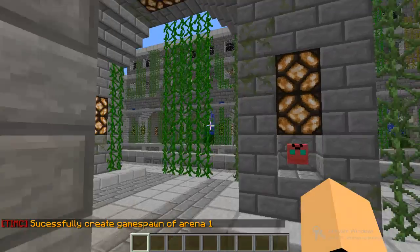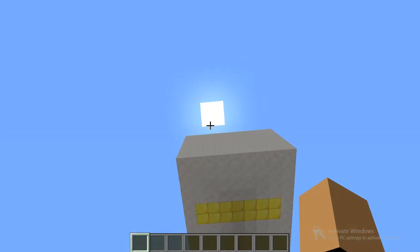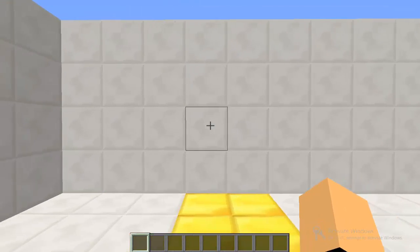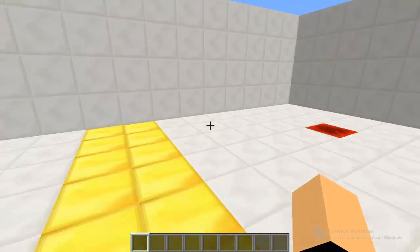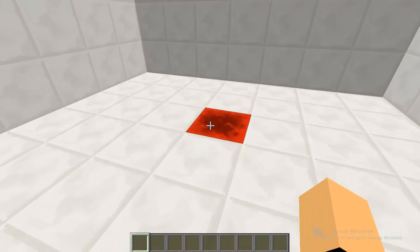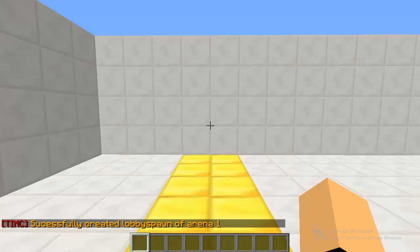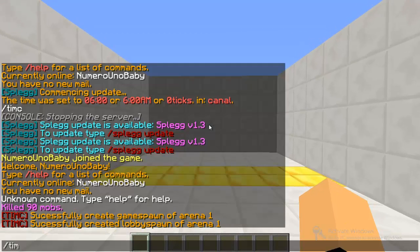Make sure you do this in the order that I do because I know it works this way. Next is the lobby spawn — this is where my players will spawn while waiting. Then there's the back spawn point, which is where players are sent after the game is over. Type `/timc set lobby spawn` followed by the arena ID — 1 for me. Then type `/timc set back spawn` followed by the arena ID.